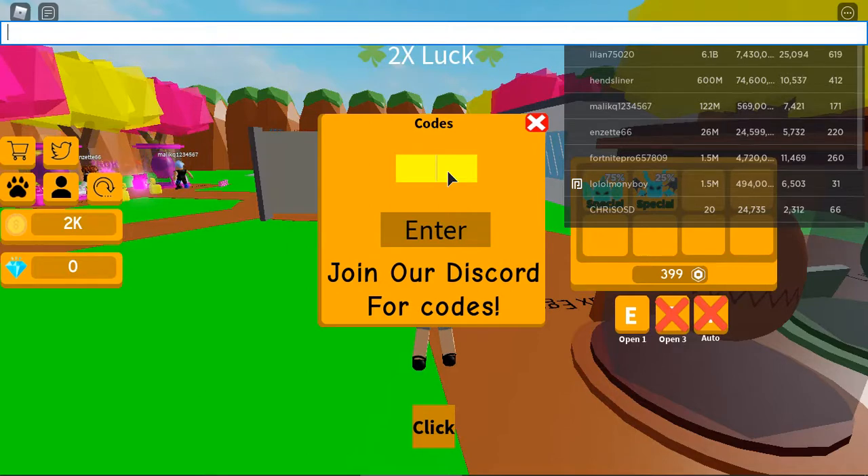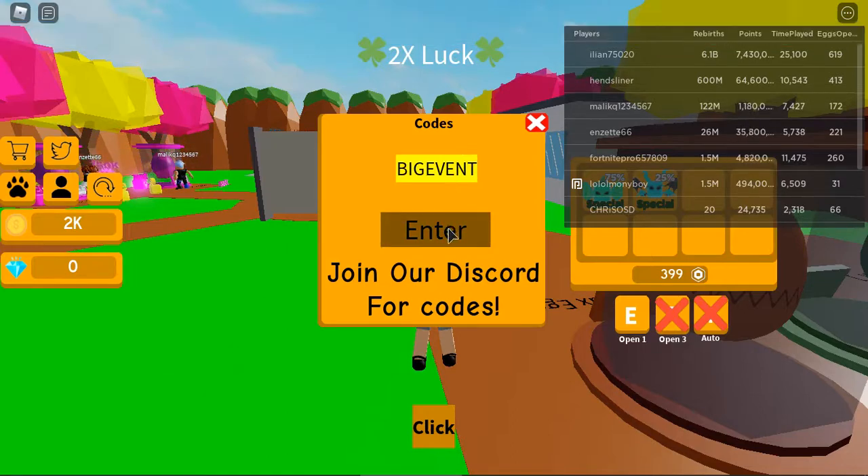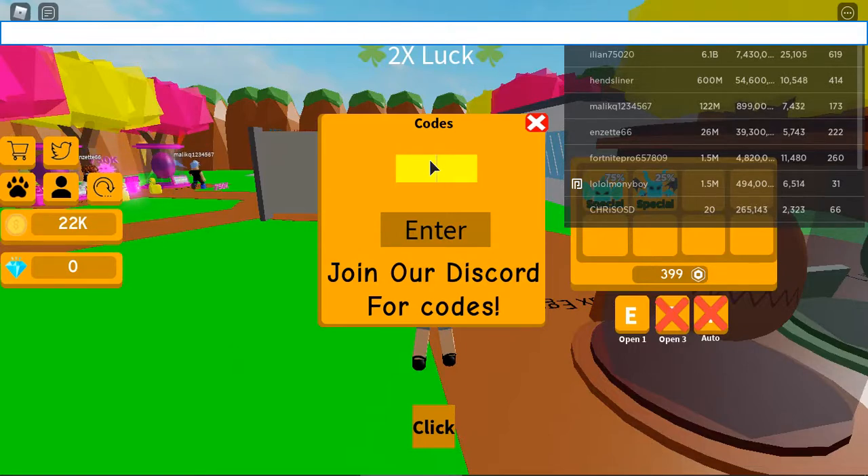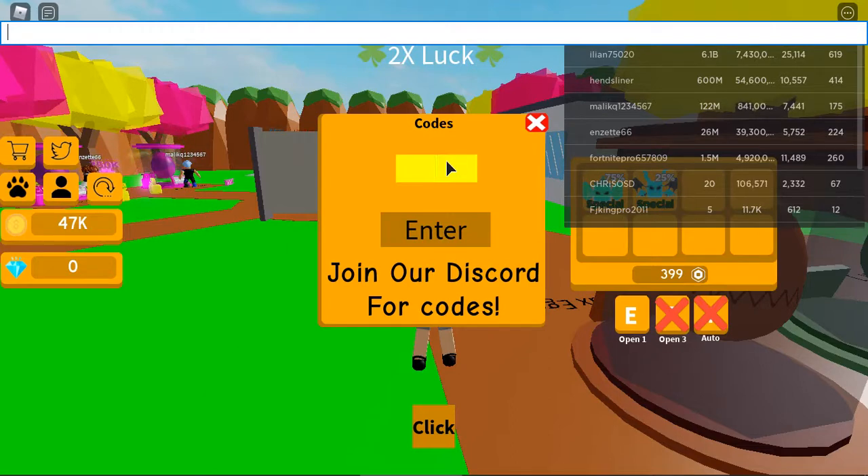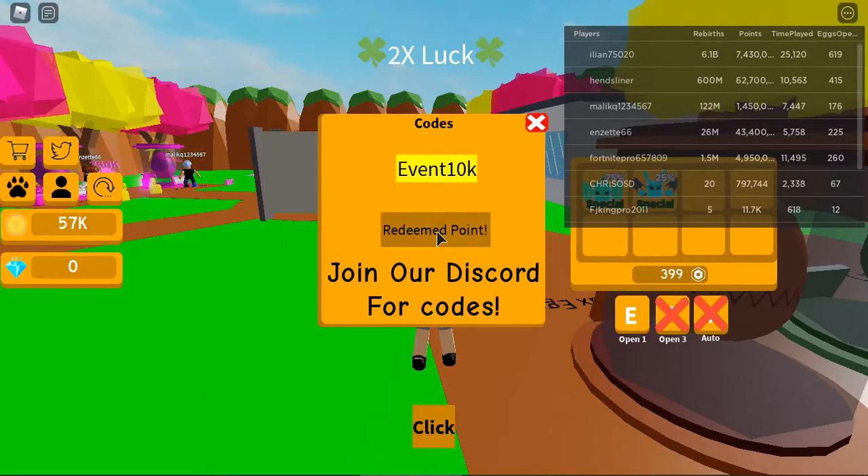Then there is big event. Now let's enter — redeemed points. Then the next one will be this code. Okay, enter — redeemed points. And then the next one is this. Now enter — redeemed points.